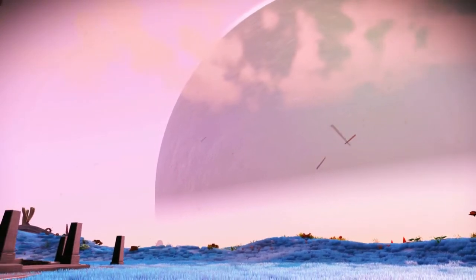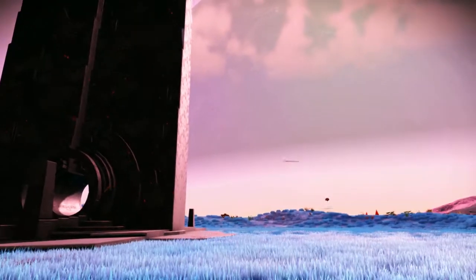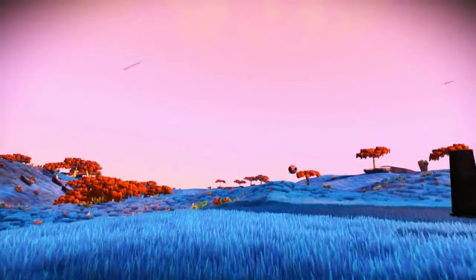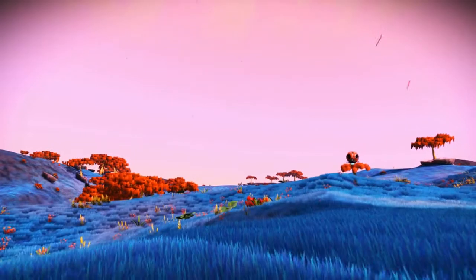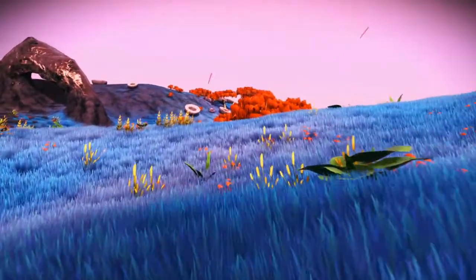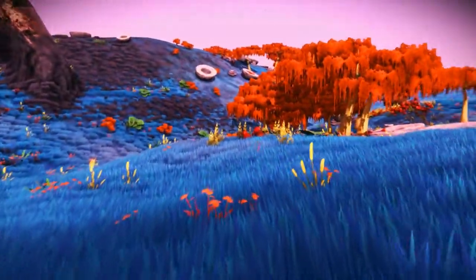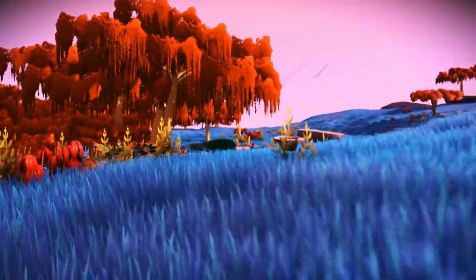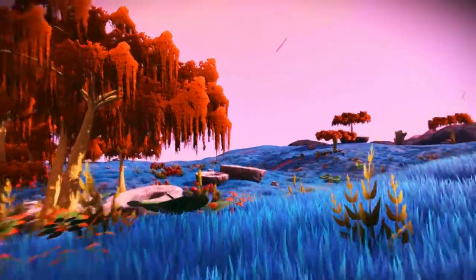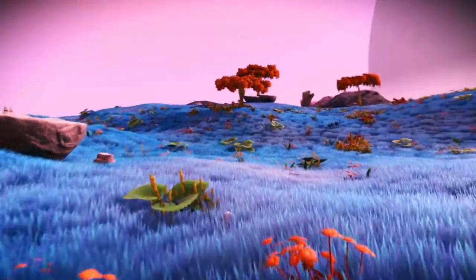The temperatures on this planet range from about negative 15 to negative 20 degrees Celsius at night. It's not enough for the hazard protection to be activated. There are no storms, so it is an excellent planet to be on if you want a calm, chill experience. This is accentuated by the beautiful color palette that the surface is bathing in. Just look at the bluegrass and the contrast with the rusty red in the trees, together with the green and earth tones in the small bushes here. It's quite a pleasure to behold.